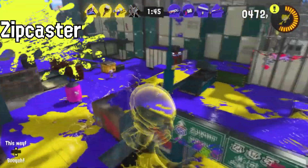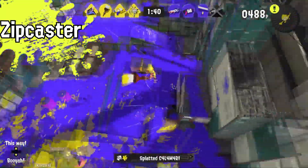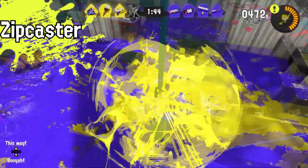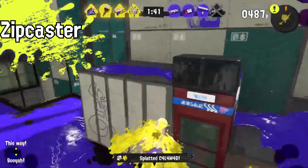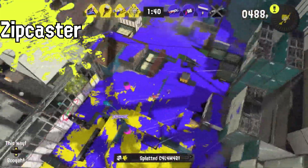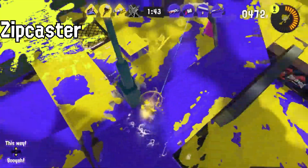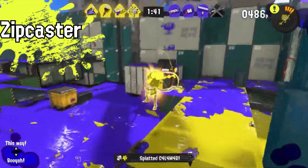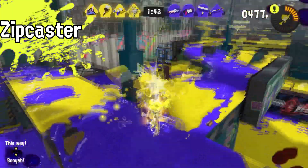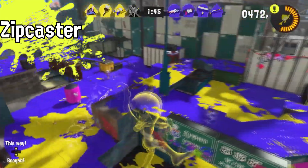Next up we have the Zip Caster — basically Spider-Man in Splatoon 3, how cool is that? So far we've only seen the Octobrush with the Zip Caster, but I've noticed that whenever you use it to go to a different location the charge meter uses up a lot. Once you choose another place to swing to, it decreases by a lot, and it also decreases when you use your weapon to get a kill. So I'd say the Zip Caster lasts maybe seven to eight seconds depending on how you use it.